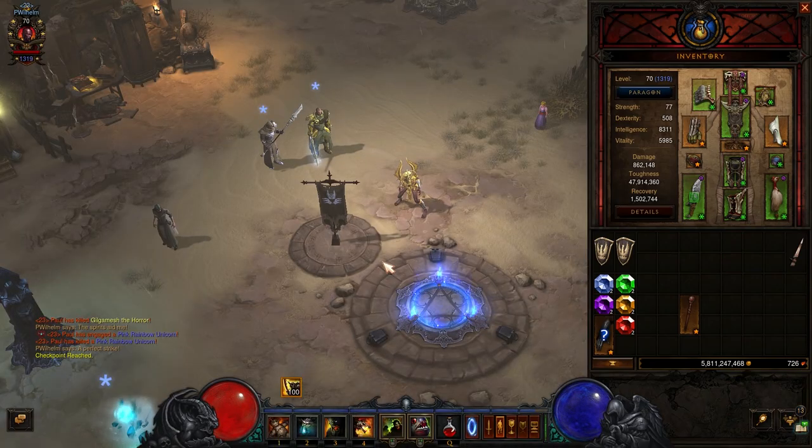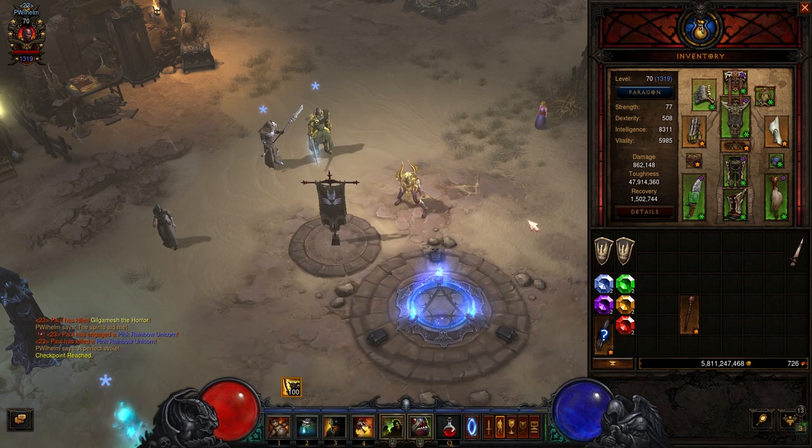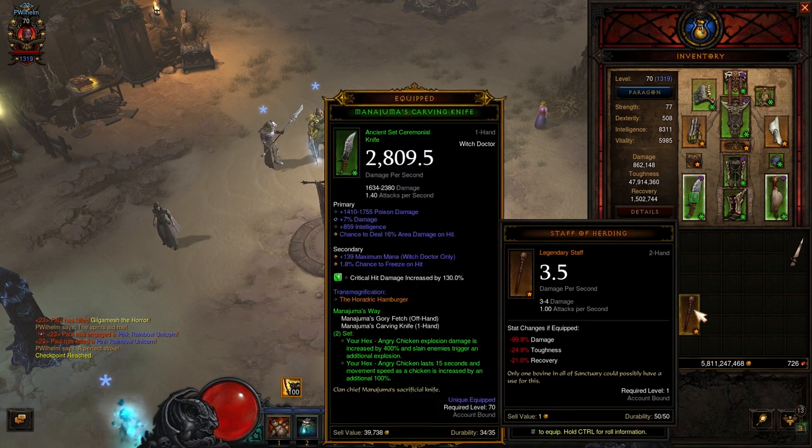This item can drop inside Whimsyshire or Whimsydell. If you have the Staff of Herding then it's really easy to get, otherwise you have to be lucky to find a rainbow goblin.